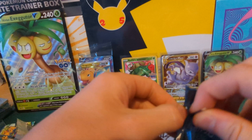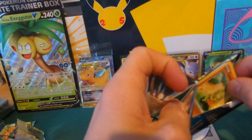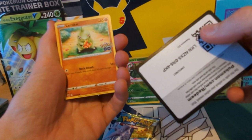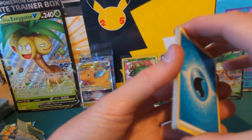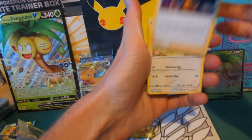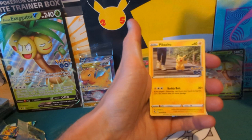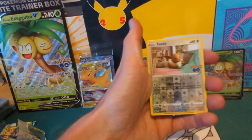Pack three of the Alolan box — no way it's three ultra rares in a row. Water Energy, Spark, Chansey, Xatu, Larvitar, Alolan Rattata, Spinarak, Pikachu, Wimpod. Reverse Eevee — quite cool. The rare is Golisopod. Back down to reality with that pack.